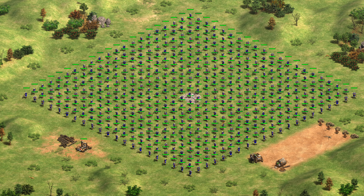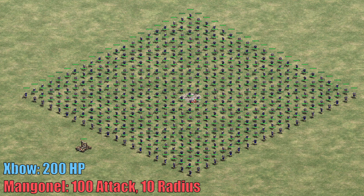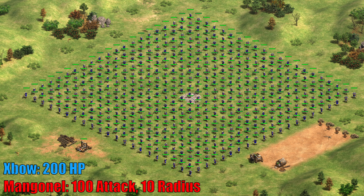Next we'll check the splash damage. When a mangonel simply attacks, the splash damage tapers off starting immediately from the point of impact. But in the past, when a mangonel was deleted, all units within half the blast radius took full damage. Now, this is fixed.